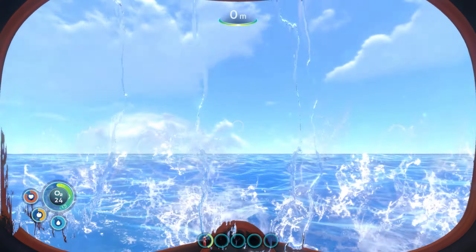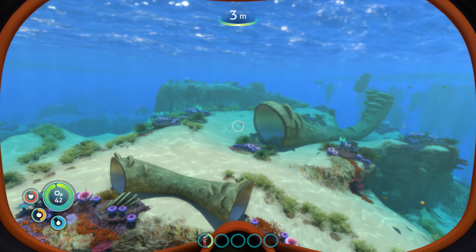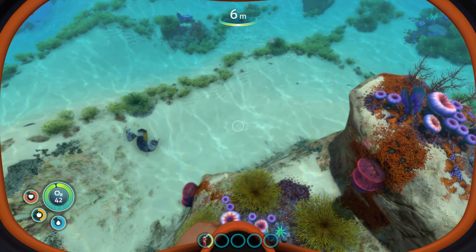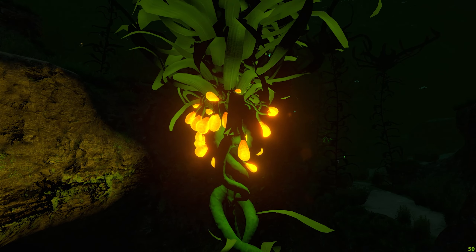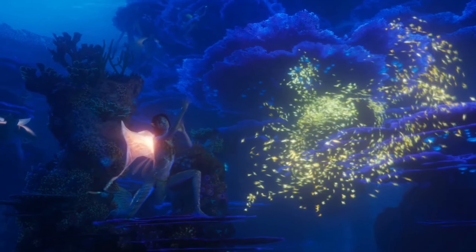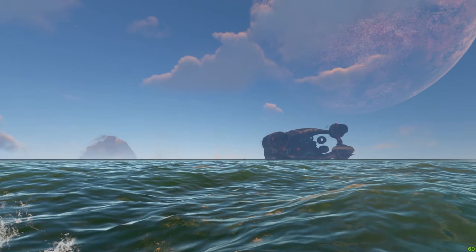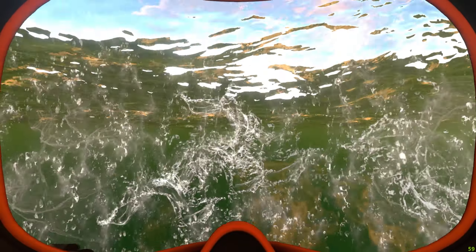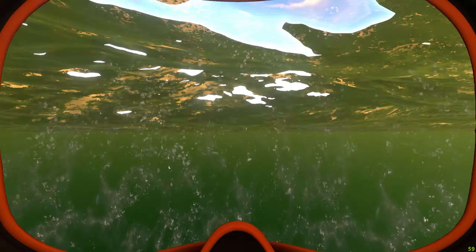Submerging into the sea beneath the pod, first impressions are captivated by the stunning beauty of the surroundings. The game features realistic water effects, vibrant colours and detailed environments that truly bring the ocean depths to life. The visuals are even more impressive at night — the bioluminescent plants cast a glow, transforming the surroundings into a stunning underwater spectacle, reminiscent of the enchanting scenes in Avatar 2. Occasionally there are graphical glitches or pop-in effects, but they are generally minor and do not significantly impact gameplay. Overall, the graphics hold up quite well even compared to current games today.